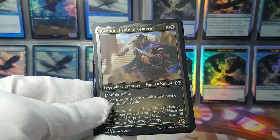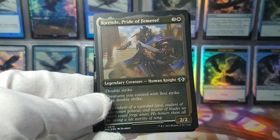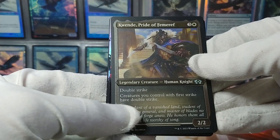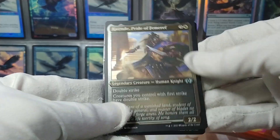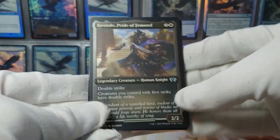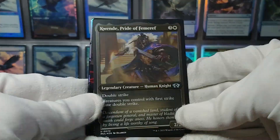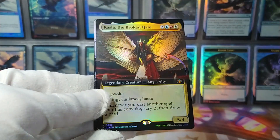This is Quendi, the Pride of Femeref — creatures you control with first strike have double strike. This is a reprint, this card already exists. In Etched Foil.